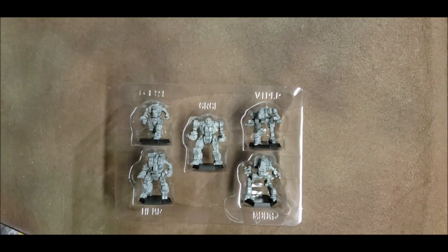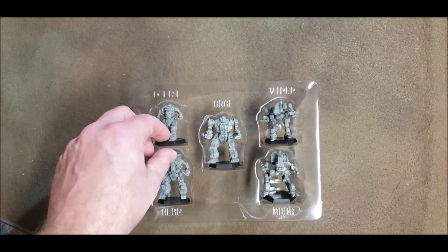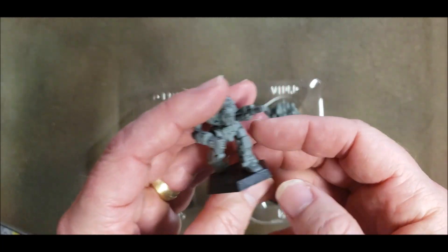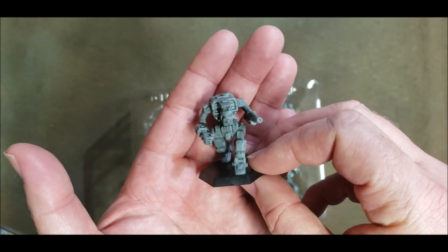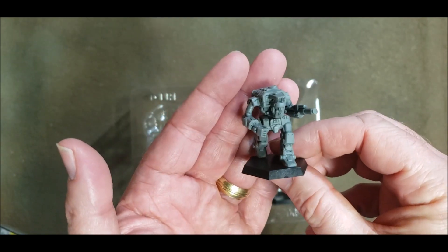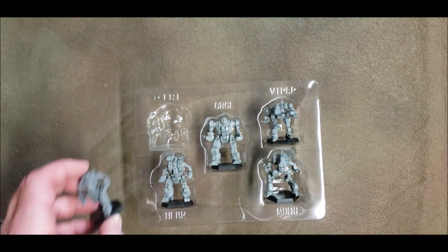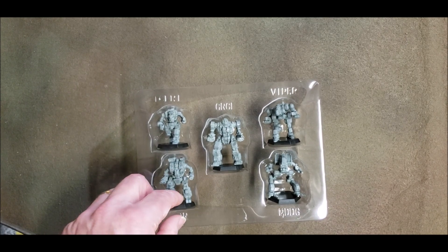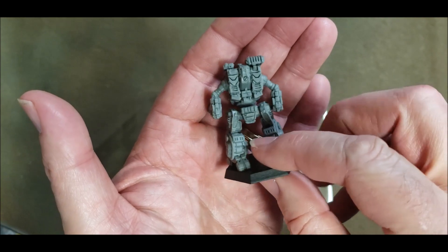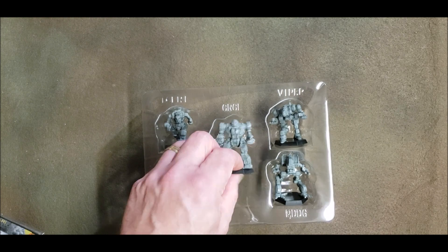You also get Alpha Strike cards, which honestly mean nothing to us here — some people play it, not us. We start off with the Ice Ferret, not a bad looking mech, looks good. I'm assuming these are done up in Jade Falcon. And we got the Hellbringer, aka Loki, and we got the Gargoyle.